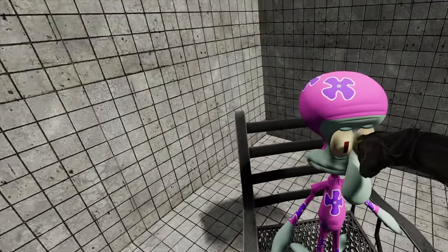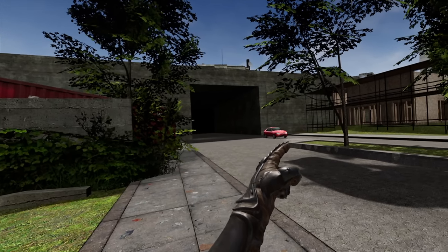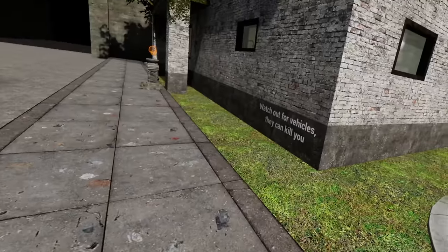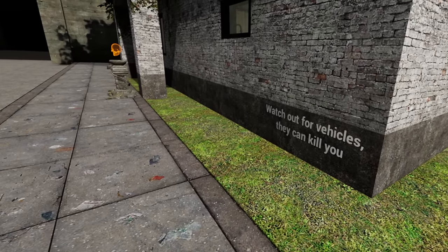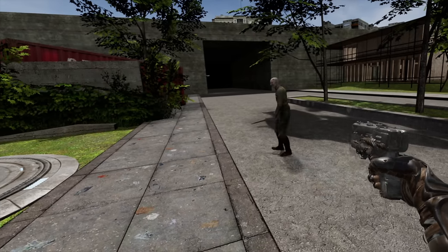At least Squidward is solid. Let's get out of here and take a look at the street. This is the street crossing, and yes, those cars can be devastating — especially Squidward driving while asleep. Watch out for vehicles, they can kill you. Was that a watermelon? I'm going to spawn this guy right here.